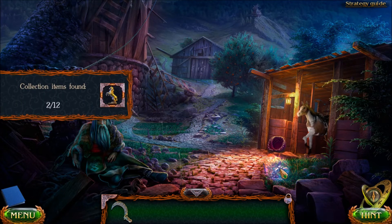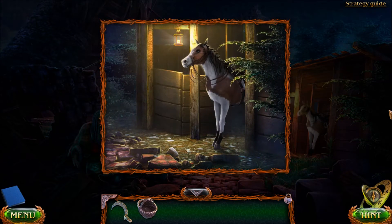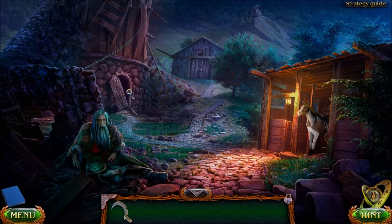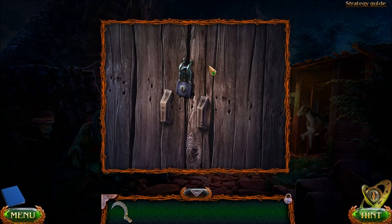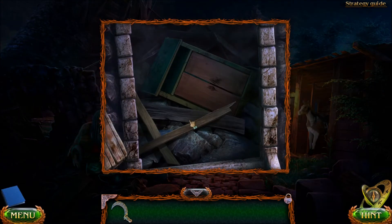Okay, so this is another collection item. I need to grab this basket, because that horse needs some food. So I have a basket but I don't have an apple picker, so I will have to get an apple picker. I think it's from over there. So let's go over here first.